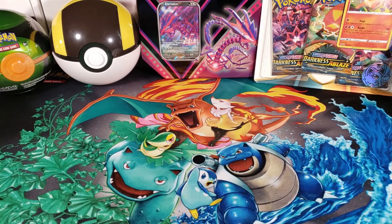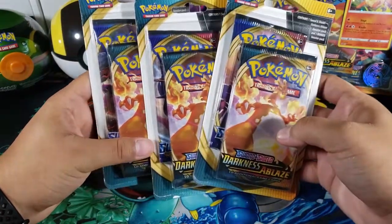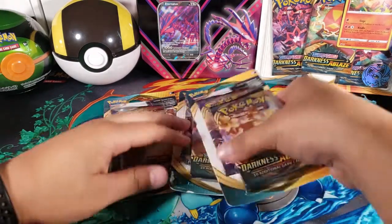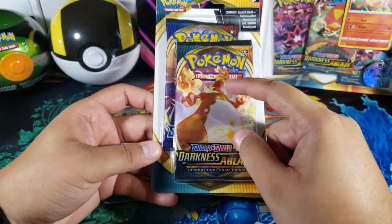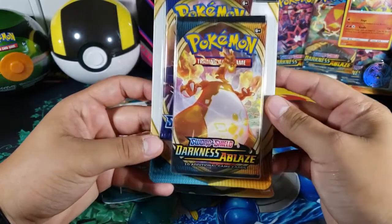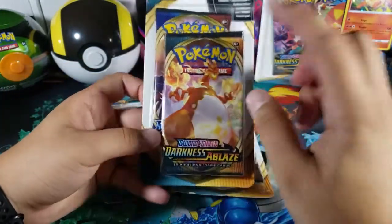What is going on guys, my name is Fusions and today we're going to open up these double Darkness Ablaze blister packs. These blister packs come with two packs inside so let's open these up. These are the newest Darkness Ablaze blister packs — these are actually kind of hard to find. I went to Target and they restocked, but the sad thing is it was one per person, like I've never seen them do that ever.